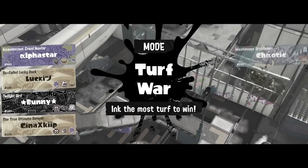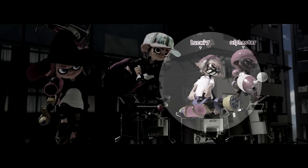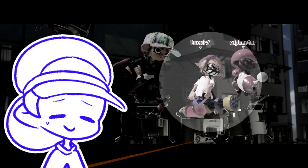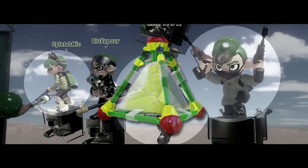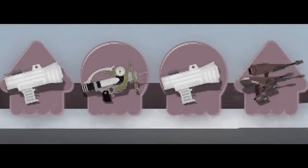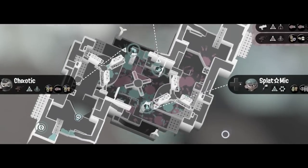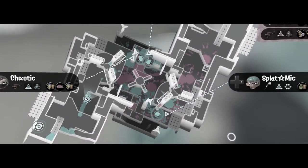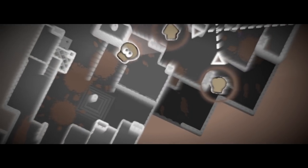Marco Polo is a 4v4 minigame that takes place on Turf War. One player on each team chooses a weapon with burst bomb in its kit and are the seekers in this version of the game. The remaining three players are the hiders, using a weapon with splat bomb in its kit. After 30 seconds of the match passes by and the hiders scatter across the map, the seekers must pursue them, but they have a handicap — they are required to keep their map up for the whole game while trying to find the hiders.